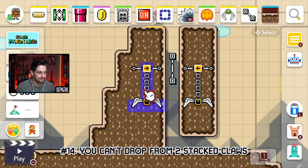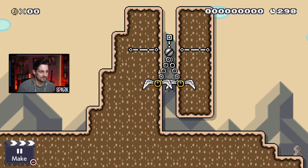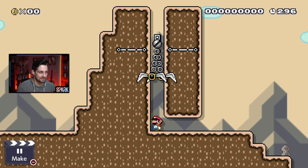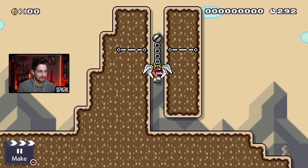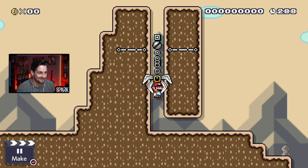Glitch number fourteen: we have two stacked claws right here. It's a little bit less of a glitch and more of just an interesting interaction. We can jump upwards like this, but we can't actually drop from these. It creates an interesting little situation.